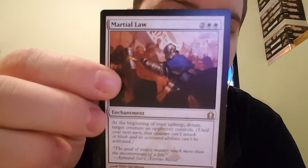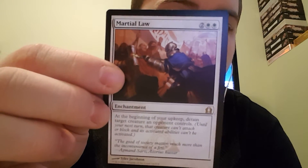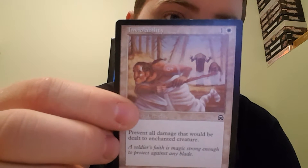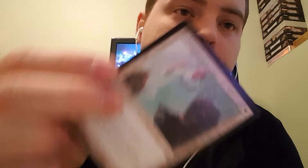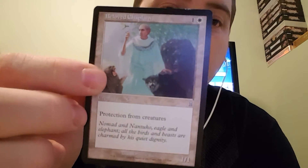Martial Law — at the beginning of your upkeep, detain target creature an opponent controls. Inviolability — prevent all damage that would be dealt to enchanted creature. Protection from burn spells and whatnot. Beloved Chaplain — protection from creatures.